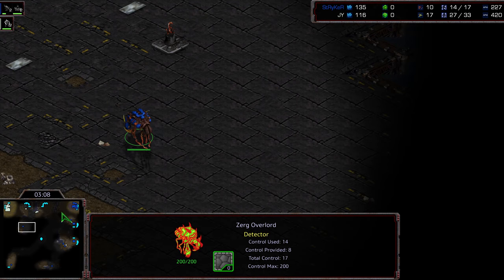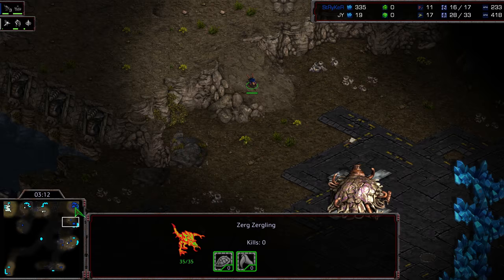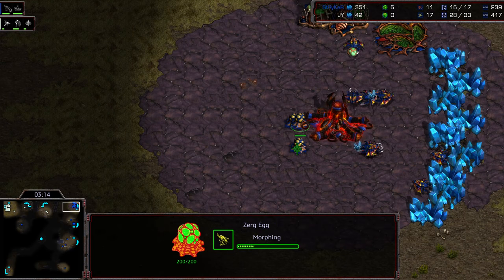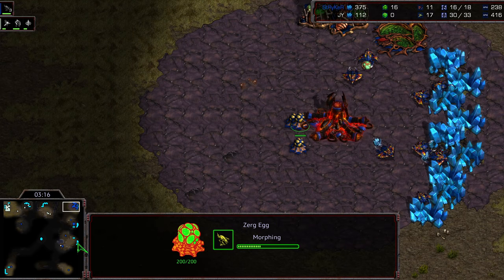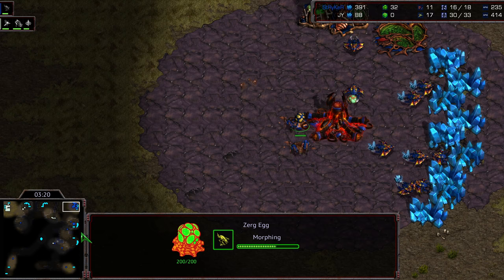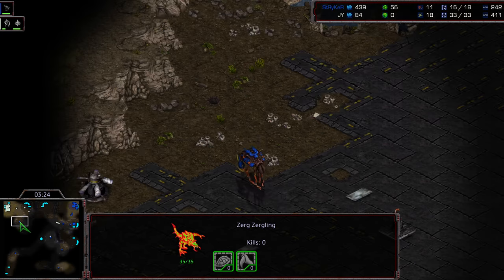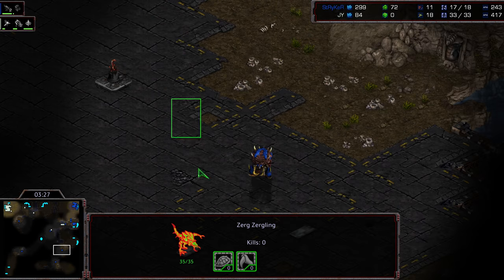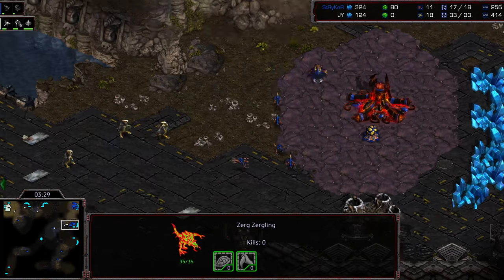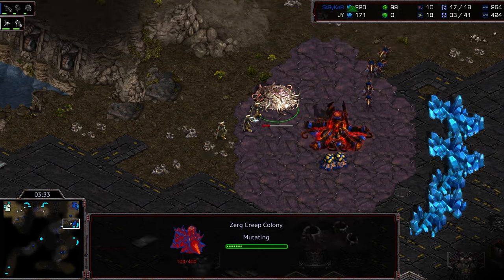I think he realized his mistake and is now trying to reposition. Does he realize it's a two gate? I think he realized it's a two gate once he found nothing at bottom right — like, okay, you built interior to base, this is going to be a two gate. Getting more zerglings out but this might be too late. A lot of these zerglings that could provide additional defense are scattered out on the map. A creep colony getting dropped to try to provide some space.